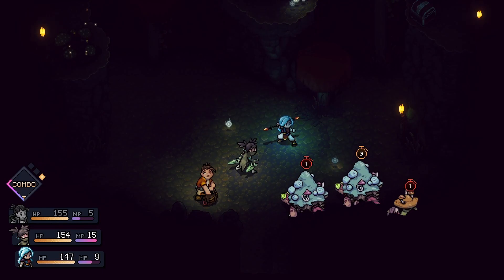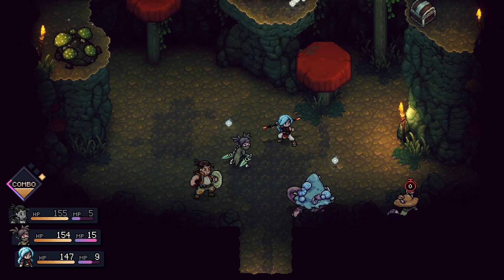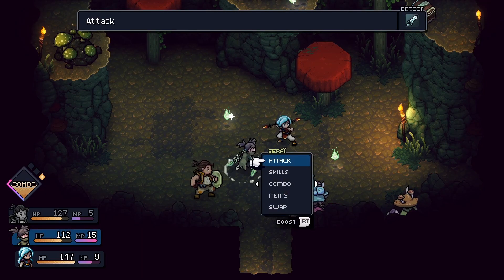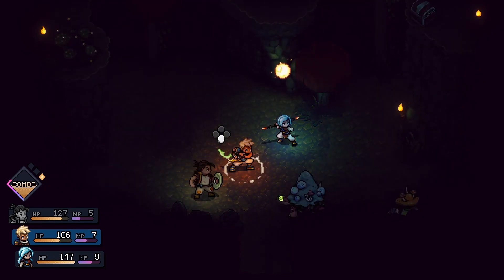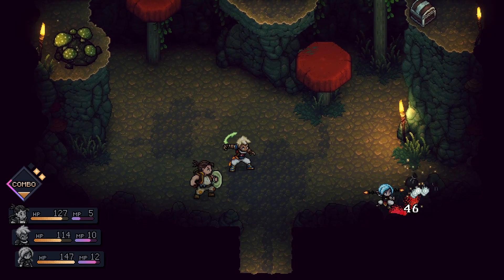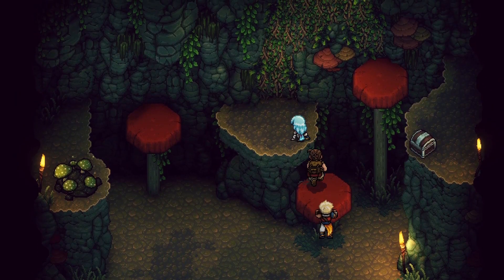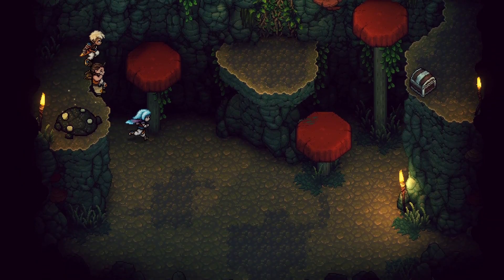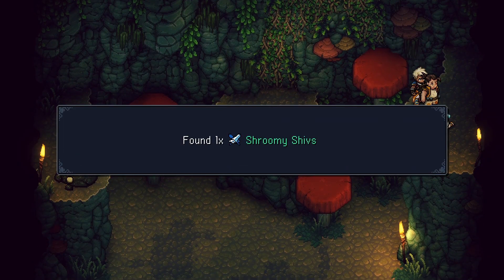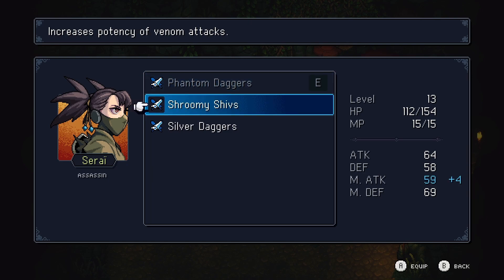Let's do the Cooker again. I'm getting better at the timing on that. That's gross. Generally they're strong against Poison, I do believe. We got it. Some meats and some onions. Let's go get the mushrooms. Shroomy shivs — that's cute. Increase potency of Venom attacks, plus four to attack.